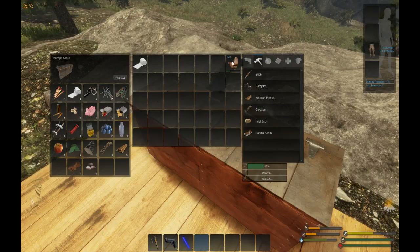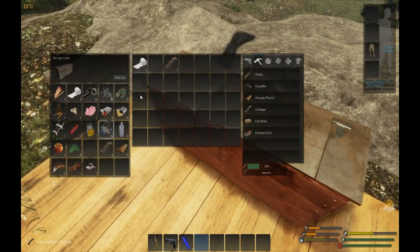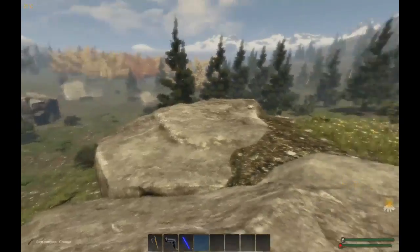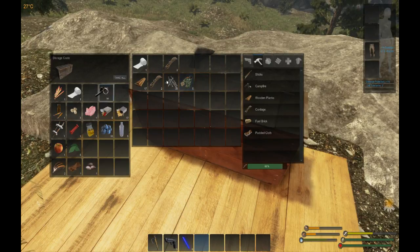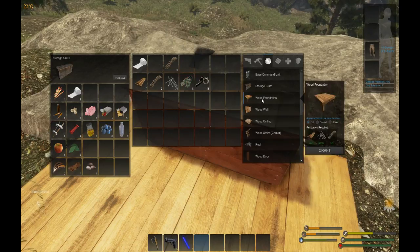We've got some more nails. Let's kill our chicken - boom, we butcher him, he gives us some meat and feathers. Let's eat the meat. Let's put some wood on the fire quickly. There's a locked crate there - they're taunting us, because they want us to build our base command unit. What does it take? We've got enough! We need to build a foundation and a wall first.